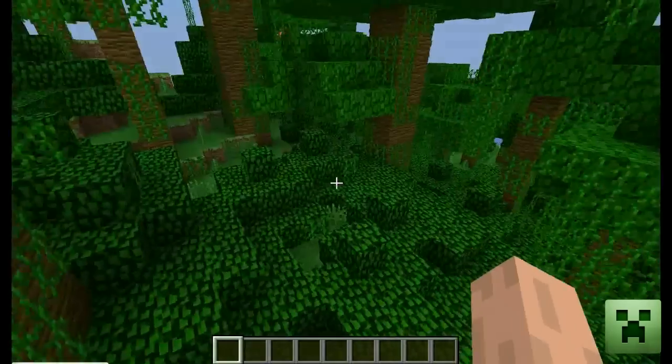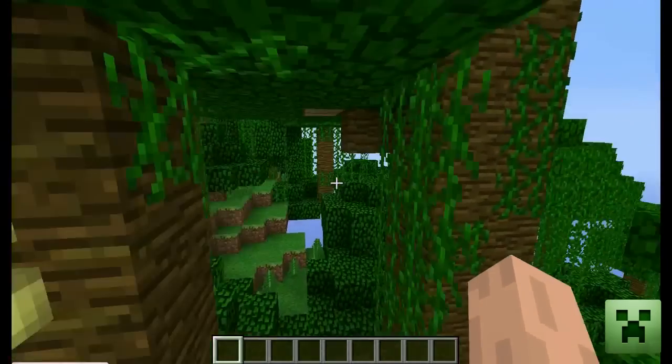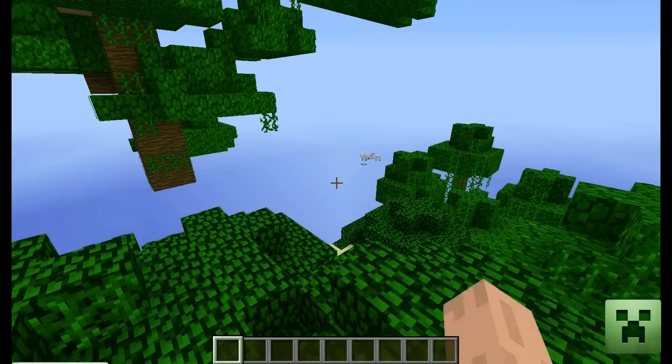You basically spawn in the jungle. It's got plenty of wood because it's obviously a jungle, it's got some cocoa beans, it's also got some ocelots and some sheep as you can see in the distance over there.